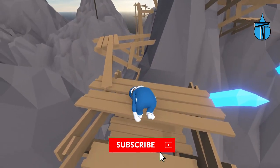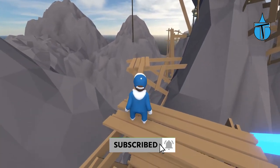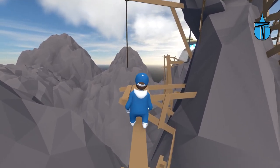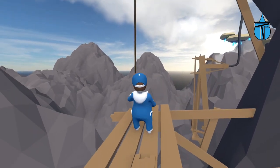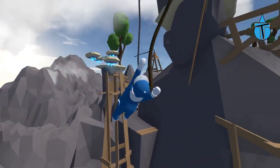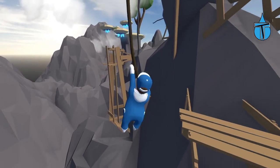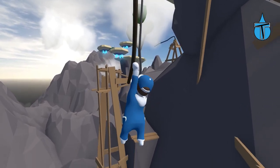Up onto there — we've got a bit of a tight rope, which isn't too bad. I wonder if they'll ever do one where it's sideways to make it really hard. But we made it! And we've got another rope. We managed to grab on — where am I going? Oh, I see, there's a platform there, so that's my landing zone.